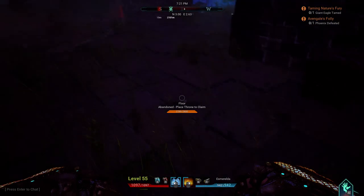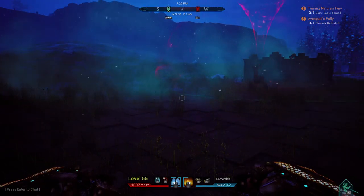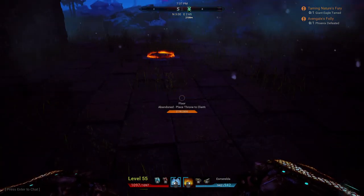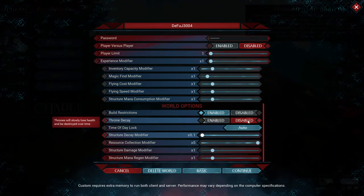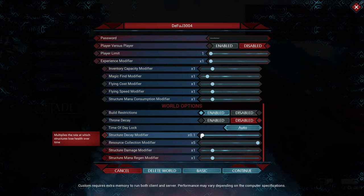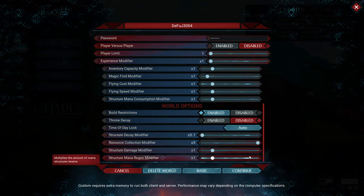That's not the best, and these things are going to continue to degrade. I don't know if there's anything in the settings I can change to stop them degrading. Let me go take a quick check and see if there is anything I can do to prevent these from totally degrading and having to keep them up all the time. I'm now at the settings screen. I turned decay throne off — it was enabled, but I turned it to disabled. The structure decay modifier multiplies the rate at which structures lose health over time — I turned that down to 0.1. You cannot turn it off entirely, so everything will decay no matter what.